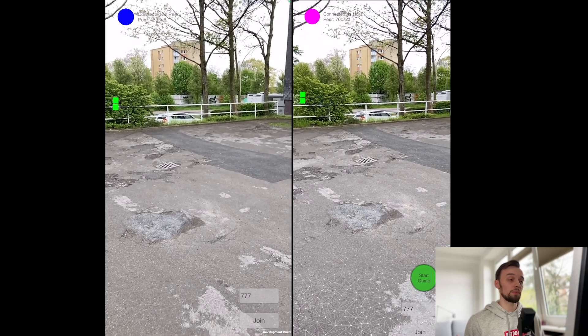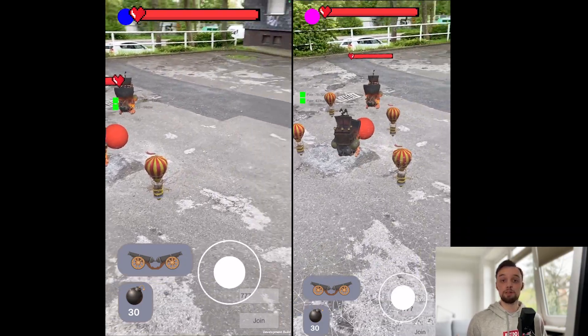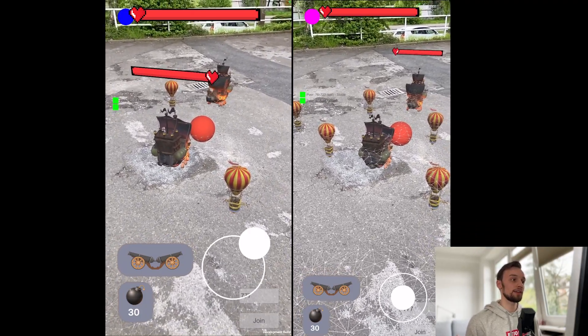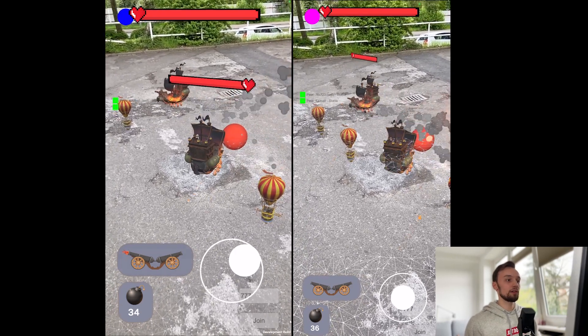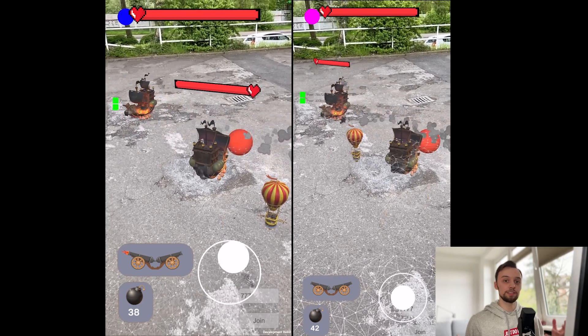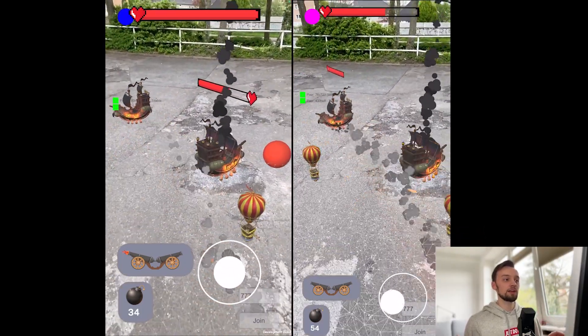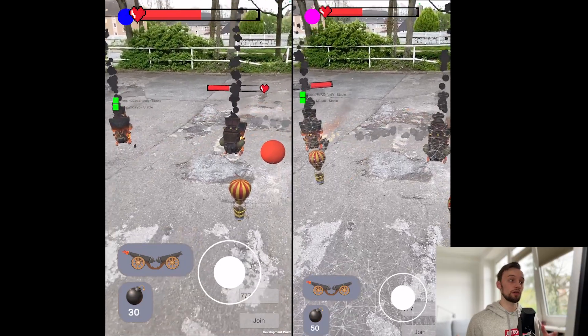I've been working on getting multiplayer to work, because initially when I had the idea for this game, I wanted to be able to fight against my friends with some nice customizable flying ships. And as you can see, I kind of got it working. On one side there is one phone, and on the other side there's another phone — both in my hands. You're able to be on the same live 3D scene, everyone gets a ship, everyone can control their ship and shoot the enemy. There are still some issues regarding the network connection — maybe because my second phone has no SIM card and is only working via a hotspot, so maybe the connection is not that great — but overall it's working and I'm quite happy with it.